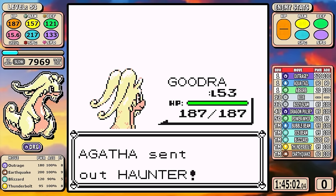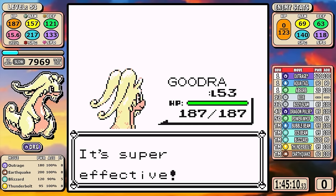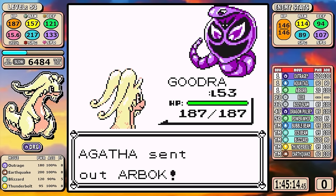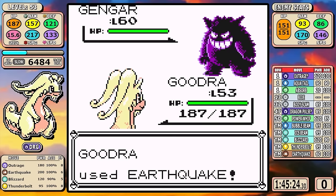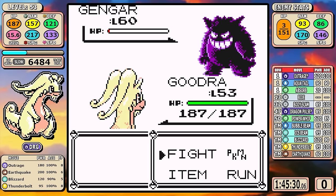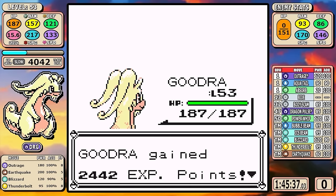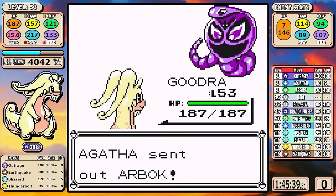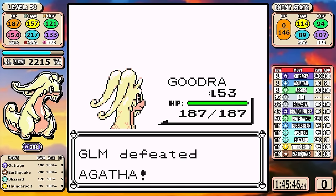Everything goes down pretty good. But the one part of the fight I absolutely hated: at level 53 you can one-shot everything with Earthquake, or Thunderbolt on the Golbat, but for some reason the Arbok takes multiple Earthquakes. It just gets on my nerves that this thing survived every single Earthquake throughout all my runs. She then switches to Gengar — it's going to survive too and wastes a little bit of time. But the important thing: no resets. We make it through, and now we're straight on to Lance.